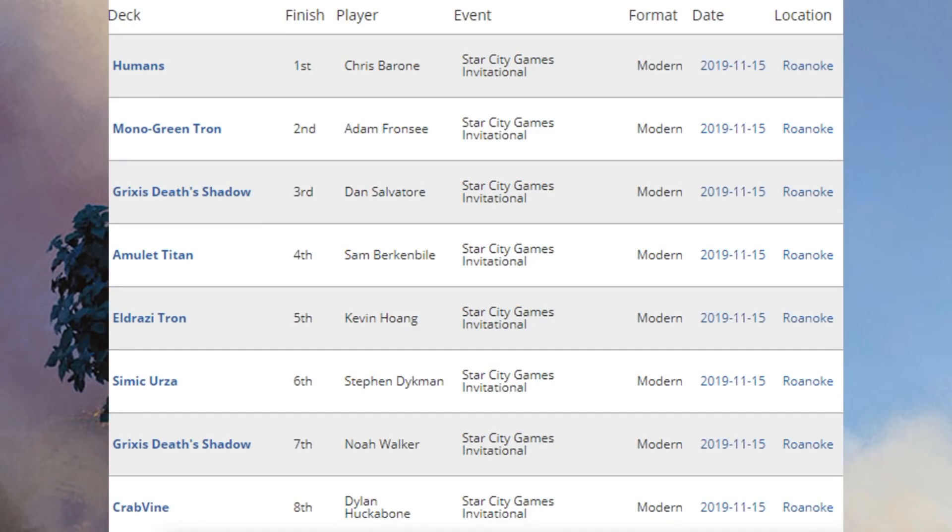Let's move on to the Modern portion. We'll focus on the decks using cards from Throne of Eldraine, since some of these lists haven't changed much. First place was Humans — we're not looking at that one because there are no Throne of Eldraine cards, not even Charming Prince this time. Second place was Monogreen Tron, not running Once Upon a Time this week. Third place is Grixis Deathshadow, which also came in seventh. Fourth place: Amulet Titan. Fifth place: Eldrazi Tron — not running Throne of Eldraine cards. Sixth place: Simic Urza. Eighth place: Crabvine.